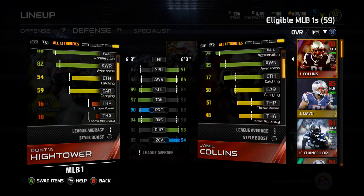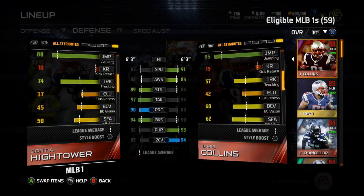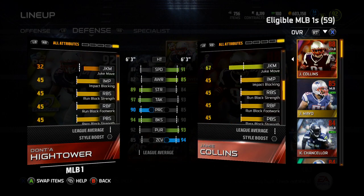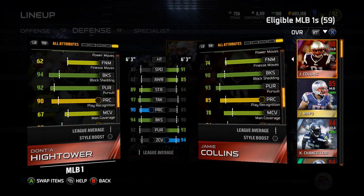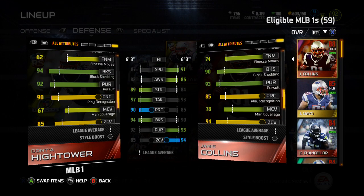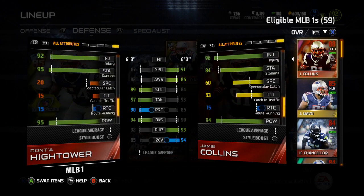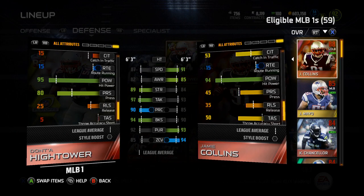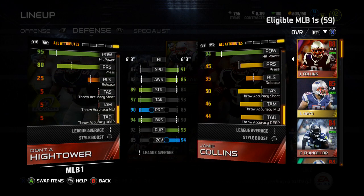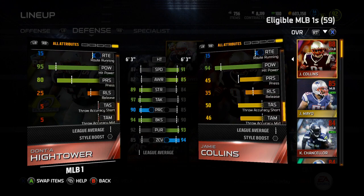What are his hidden stats? Catching is a 54 — not good, but not too big of a deal. 88 jumping — decent, pretty good jumping actually. 89 power move, 94 block shed, so definitely a good blitzing middle linebacker. 92 pursuit, 95 stamina — that's pretty good. 95 hit power — so there we go, that's a good stat right there. 80 press — it's an interesting stat to have kind of high for a linebacker, 80 press. So that's the Dante Hightower.